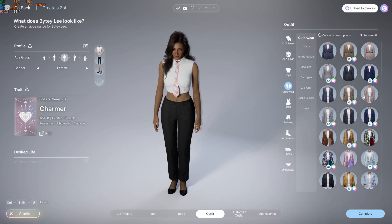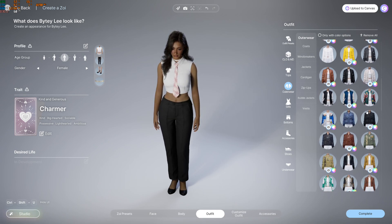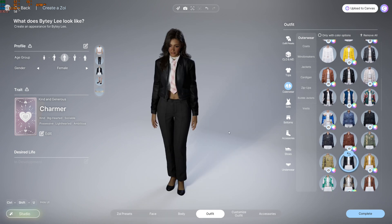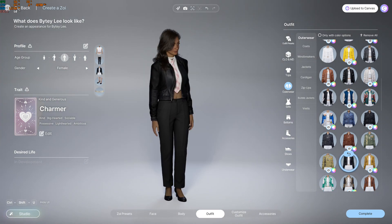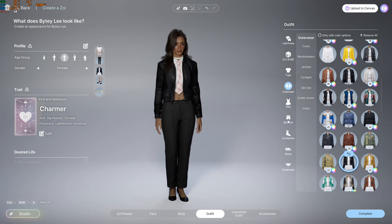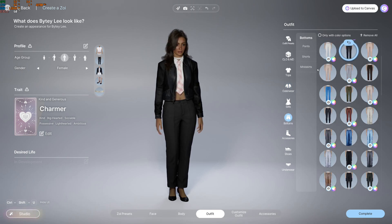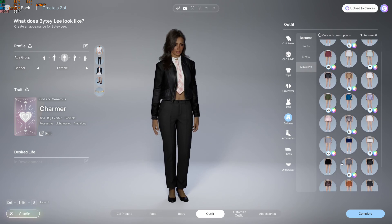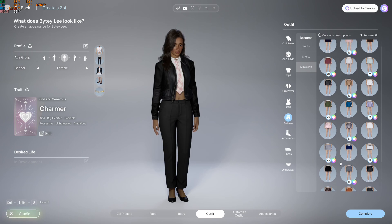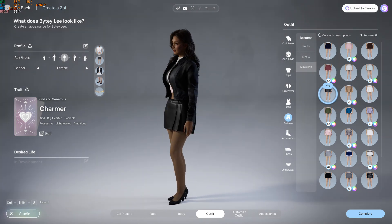Outerwear - coats and stuff. A leather jacket - or leather-ish, probably a faux leather one. Pants, shorts, mini skirts - now we're cooking with gas. They're not terribly mini but they'll do. A leather one - we'll have that.